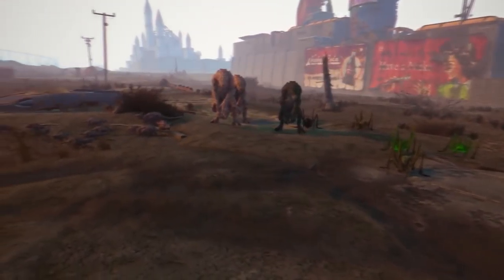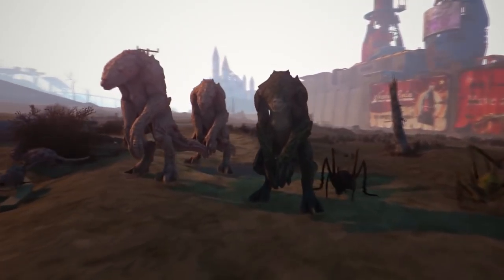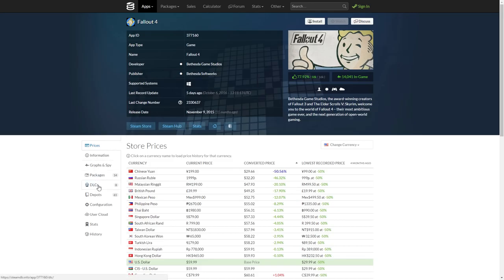I'm going to show you the screen right now. I am on a website called Steam.db, and on the downloadable content page for Fallout 4, here is the DLC in question. Steam.db, unknown app, 540810. And it is, without a doubt, a new DLC — in some shape or form, it is downloadable content.